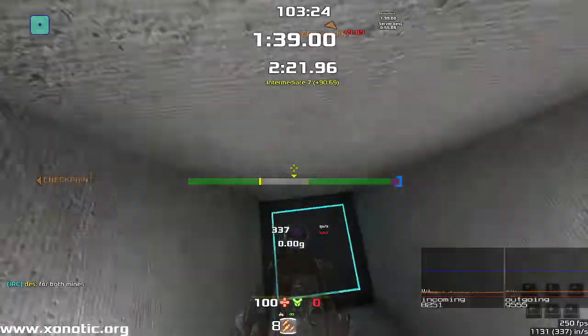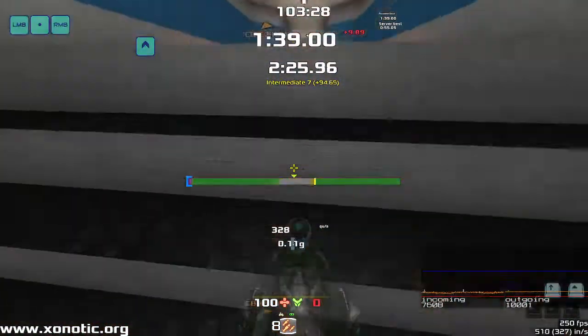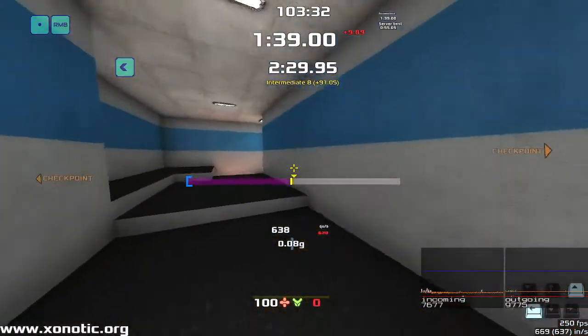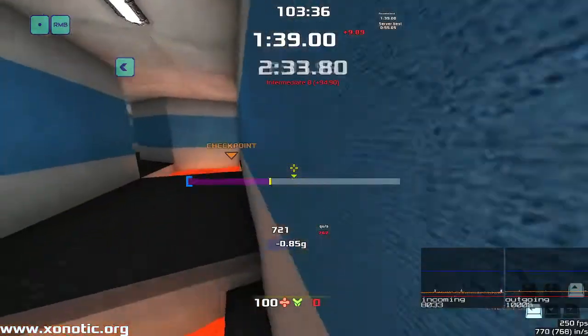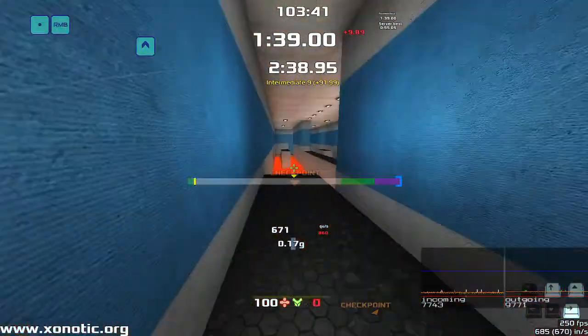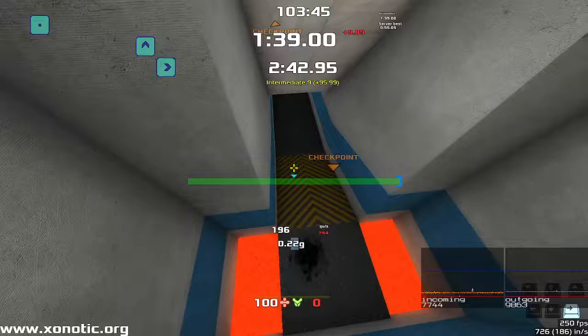Then down here — teleporter. Up at the top here, that's where you come out if you were to have Hagar'd up. Then you lose your Hagar into a little strafe section — it's not too long, not too difficult. Don't fall in any of the lava. Hope your spacing works out if you're going fast. Don't fall in any of the lava.